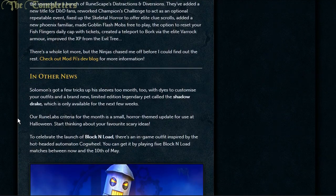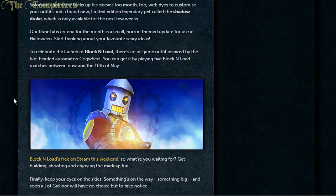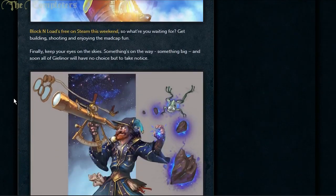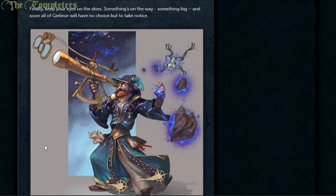In the miscellaneous news, Solomon's has some stuff — the Shadow Drake and things like that are in there now. And finally, keep your eyes on the sky. Something's on the way — something big — and soon all the guild will have no choice but to notice. Look at the shiny fella.